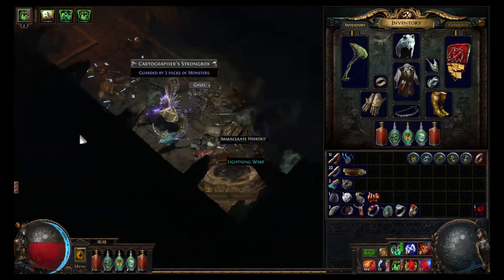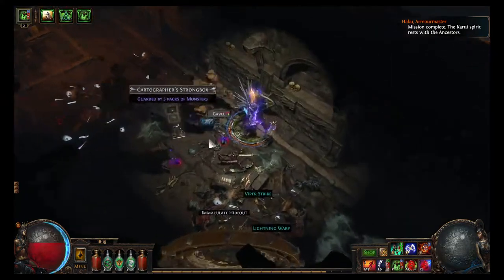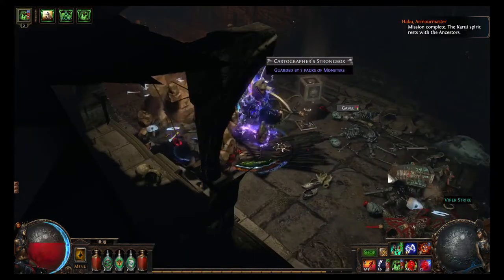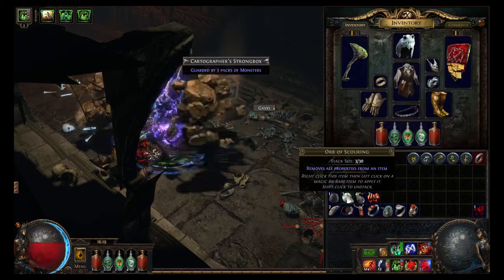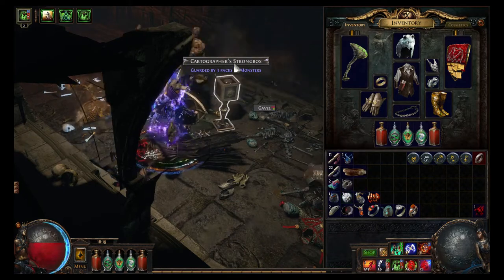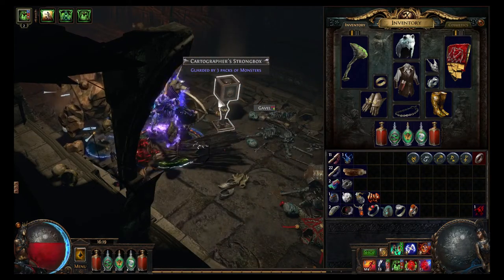Here I'm going to be showing you how to edit boxes using currency. So here you have a box. I had an orb of scouring in it, which removes all properties. So this was a blue, but I changed it to white, which means it's just your basic — you can do things to it.